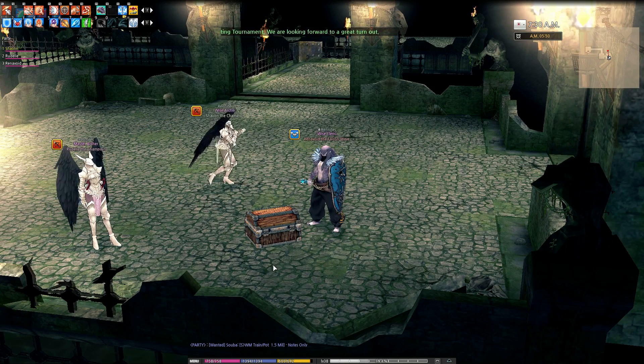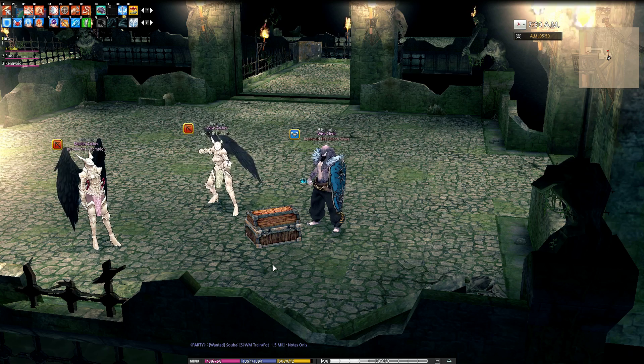The most important thing you're always going to have to keep in mind when you're messing with ice spear is position. Everything revolves on how well you can position yourself so that you can hit everyone else. There are two different ways that I'll run ice spear, and that's going to be either offensive or defensive, just like every other skill.